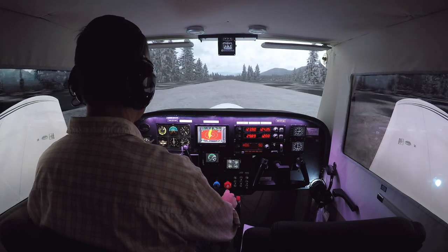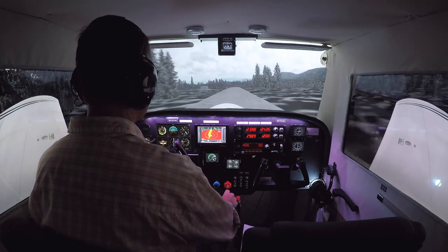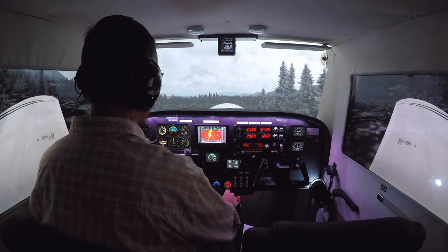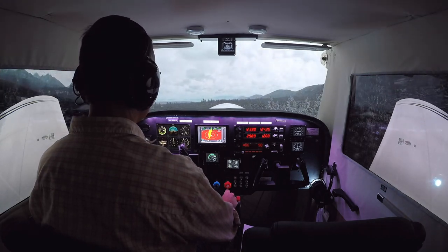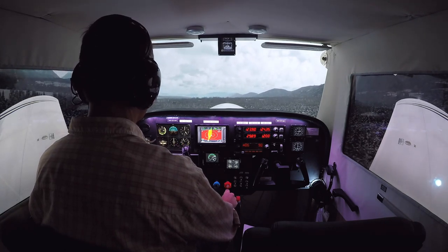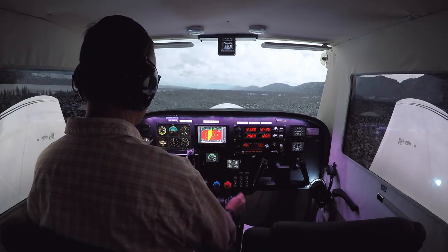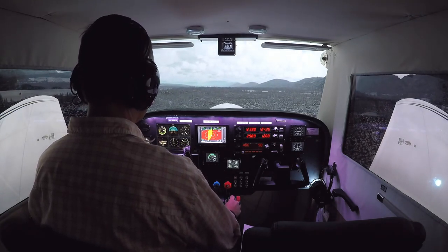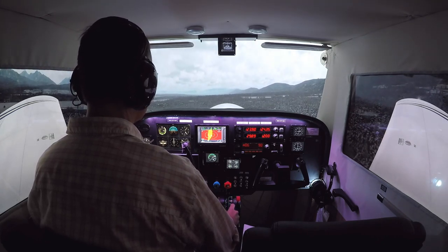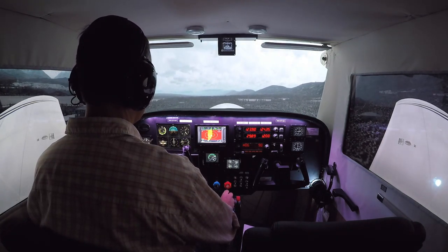Airspeed's alive. Rotate at 52 — speed up. Climb at 65 until we are clear of our obstacle, which is those trees right at the front of the cowl. We are clear, now we nose down so the airplane can accelerate. One notch of flaps. Next notch of flaps. And now we're at 79 — now we climb at VY.